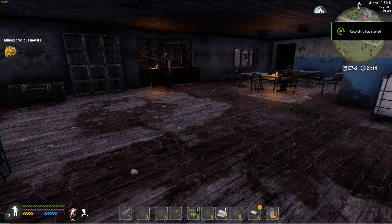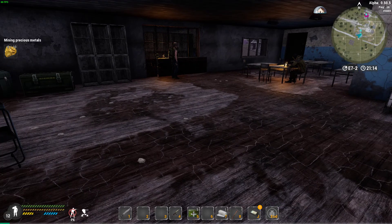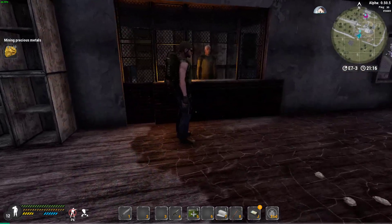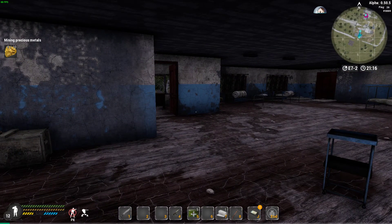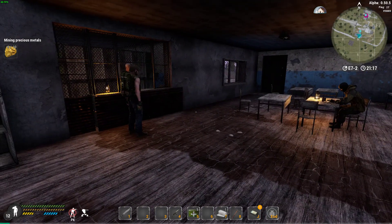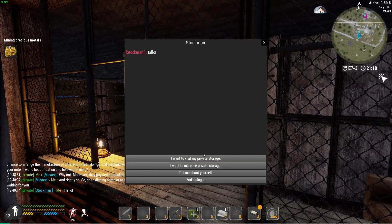Hey, what's up guys. This is a dead quick one, just going off the previous video when I mentioned about getting a mining mission for the precious metals. We did it previously and stored them. Now I've done the radar group mission, took it up to Solnichne and came back down, and just picked up the mining mission for the precious metals.